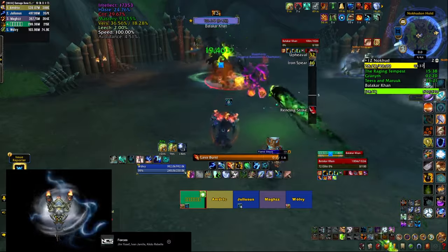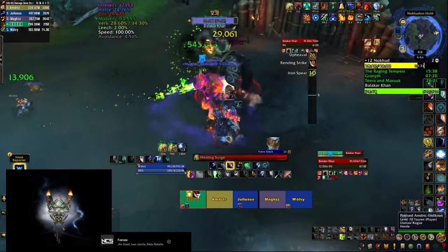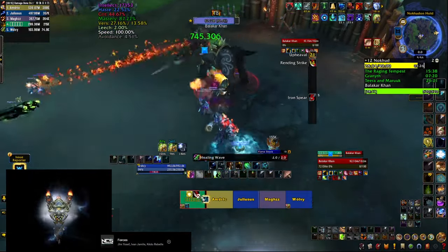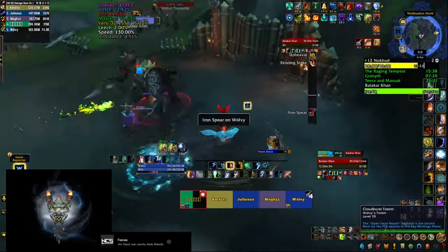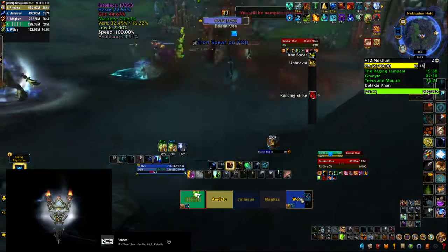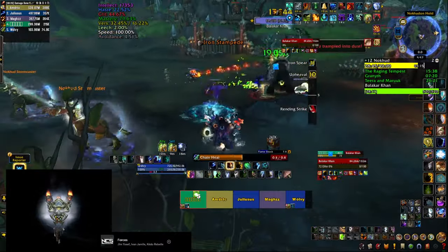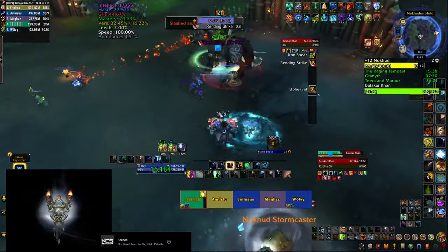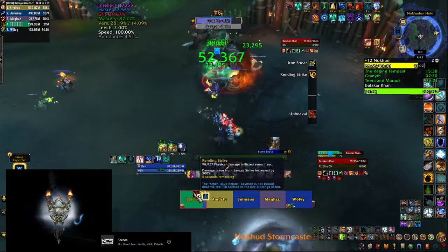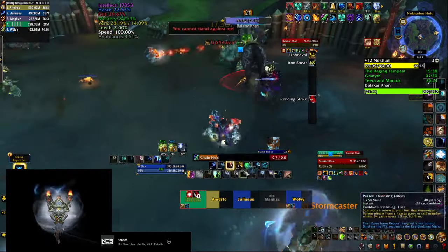The last boss is Balakar Khan and he has three phases. In phase 1 he casts Rendering Strike on your tank, leaving a nasty bleed — make sure to heal through that. Be aware of your positioning for his main ability Iron Spear: he marks a player, throws the spear, does a lot of damage, then charges their location. You can use the rock to prevent the boss from moving too far, but make sure nobody is in front when he charges. His last ability is Upheaval, a huge frontal to dodge, while all players are also marked with brown circles that deal damage — do not overlap them.